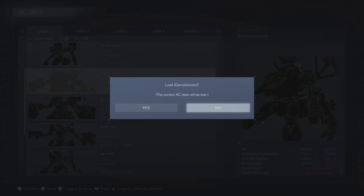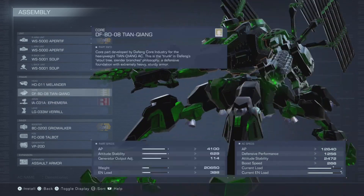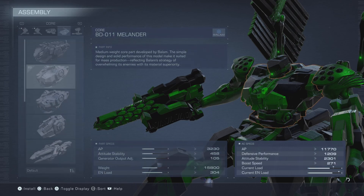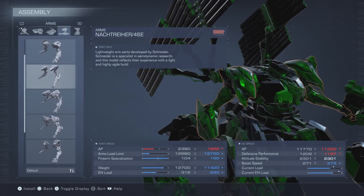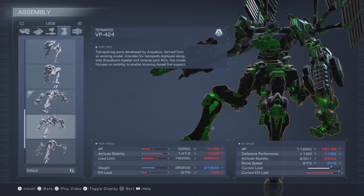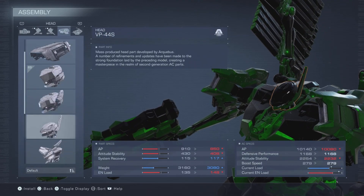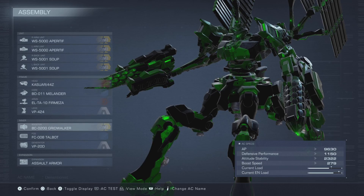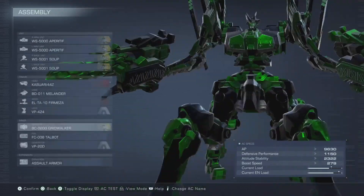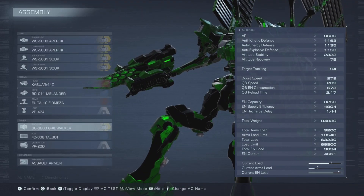Now I gotta fix this one, because putting the heaviest parts on things is not the best solution. In fact, those are probably the best arms in the game to have on any AC — some lightweight stuff. It'll work. And that's for the booster. Actually, this booster is kind of good for this AC, but the reload time is still like 2 seconds. Gosh dang.